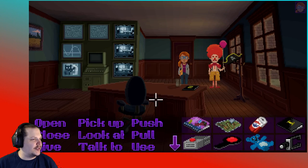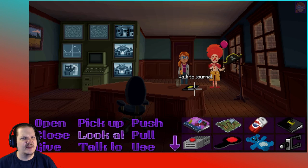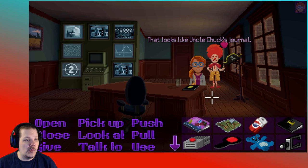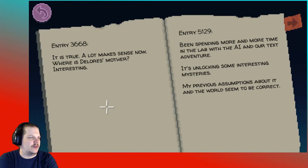Yep — ooh, pirate hat! And this is the room that we saw before Chuck passed away. Does that mean that Chuck is still alive, actually? Because we saw him in this environment. That looks like Uncle Chuck's journal — let's read it. Volume 2. 3668 — it is true, a lot makes sense now. Where is Dolores' mother? Interesting.